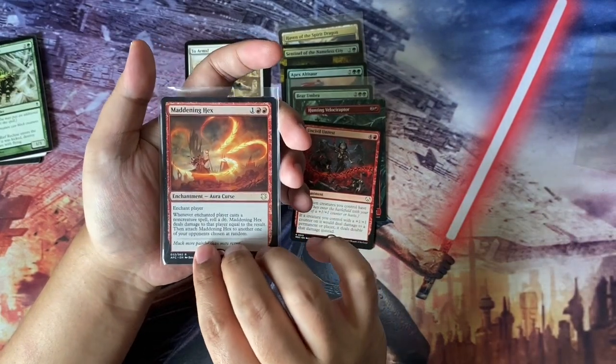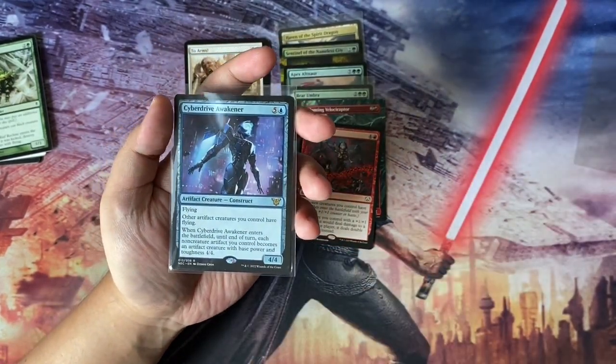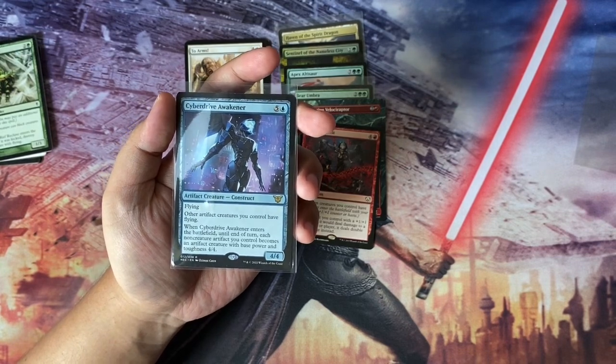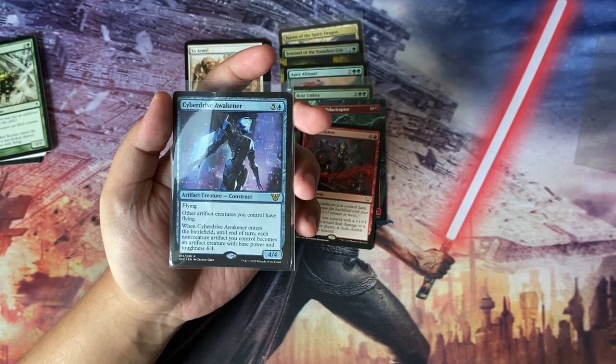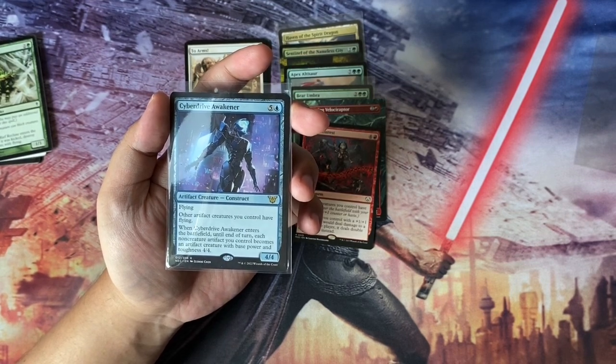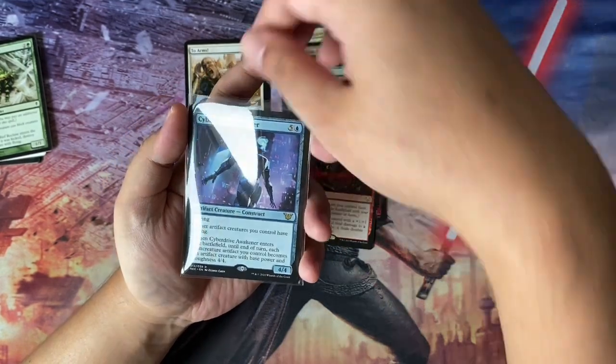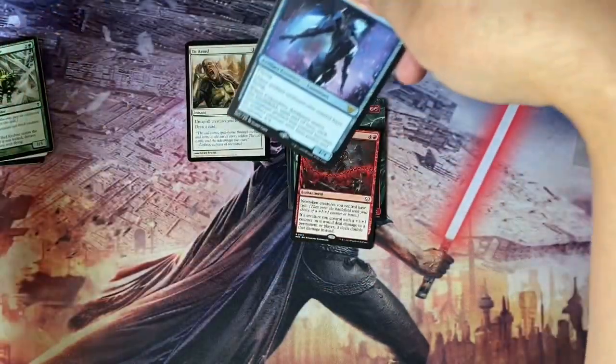To top it off we have Cyberdrive Awakener — six to cast, artifact creature construct, 4/4 with flying. Other artifacts you control also have flying, and when Cyberdrive Awakener enters the battlefield, until end of turn each non-creature artifact you control becomes an artifact creature with base power and toughness 4/4. So this is sort of like a finisher that gives evasion to your creatures.